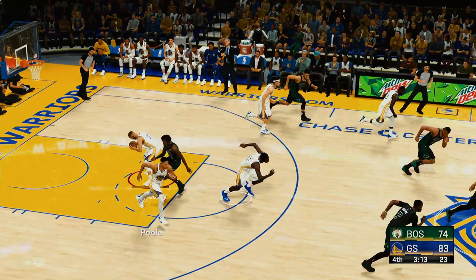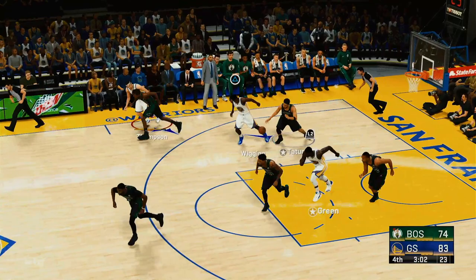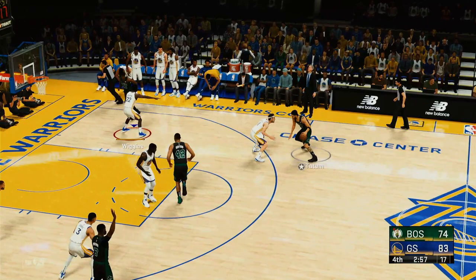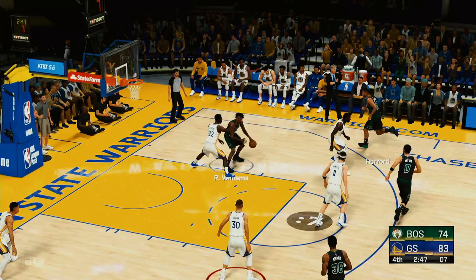Thompson fires and no one's around — misses from three-point range. Boston has gone into a funk from downtown in the fourth — only one of five three-pointers has found the bottom. Tatum with it — picked up by Thompson. Williams against Wiggins — Boston no good again. Warriors leading by nine. Thompson outside, to the middle — Wiggins throws it down with the jam.